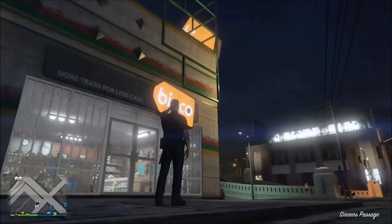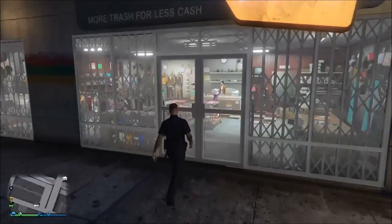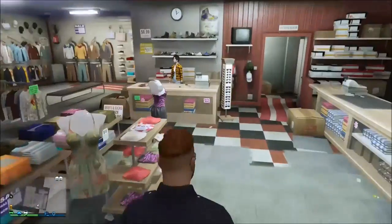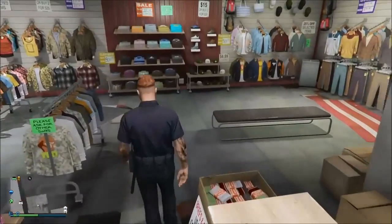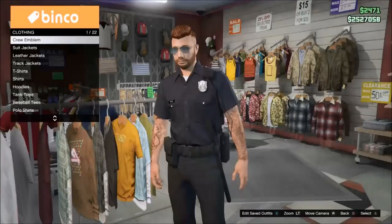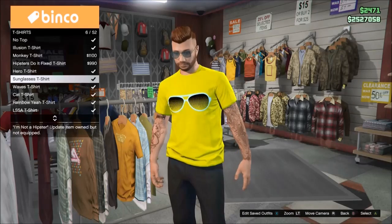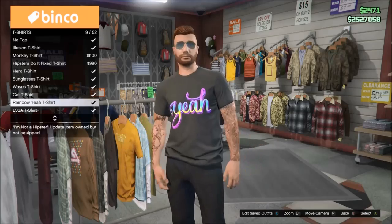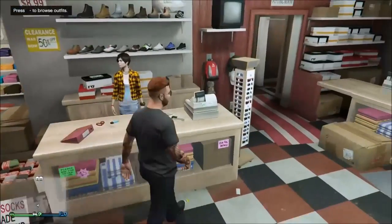The first step to this glitch is to come to a clothing store. It doesn't have to be this specific one, but this is the one used in the original explanation so I'm using it too — it also has a good layout. Head over to the top section, go to the t-shirts, and choose a t-shirt with a design you like.